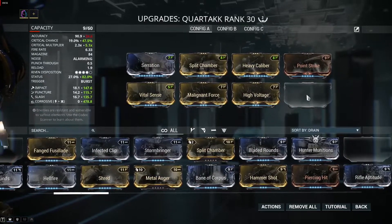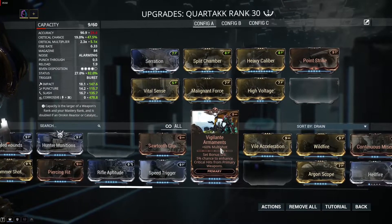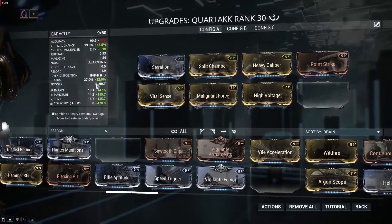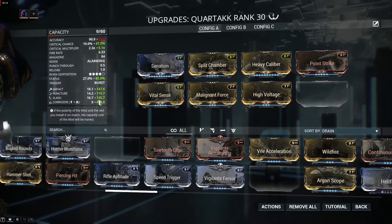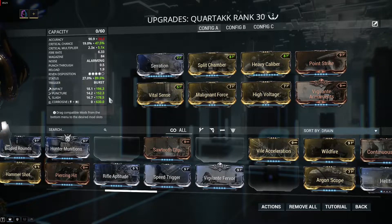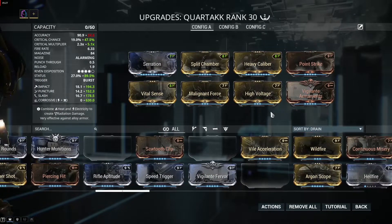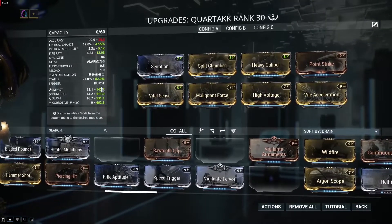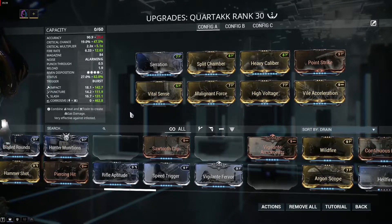For the last mod slot, we have a choice between Vigilante Armaments and Vile Acceleration. We already have really good status — 82% — so we're going to shred armor with Corrosive damage a lot. You could boost status even further to around 90% with Vigilante Armaments and this build will work really well. But I do prefer to play Vile Acceleration instead. The numbers will be a lot smaller and you lose some status, but 82% is still enough.